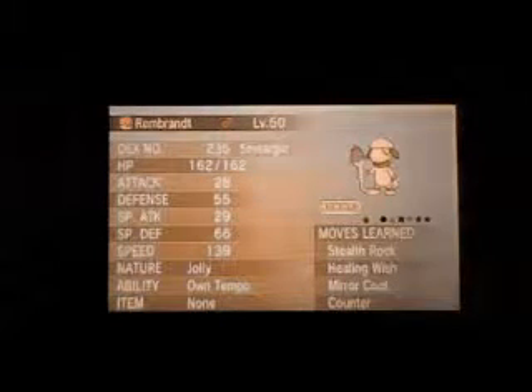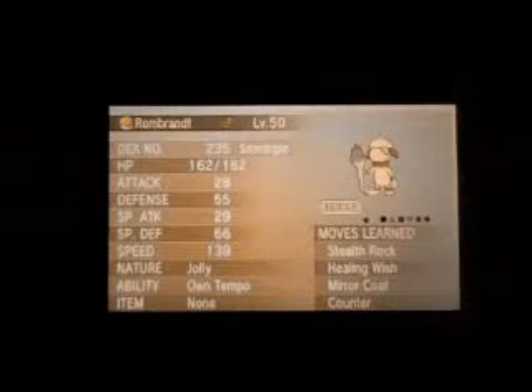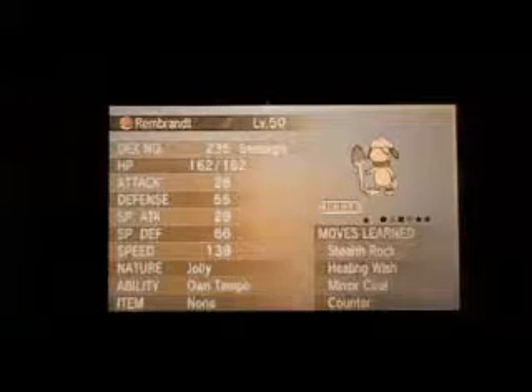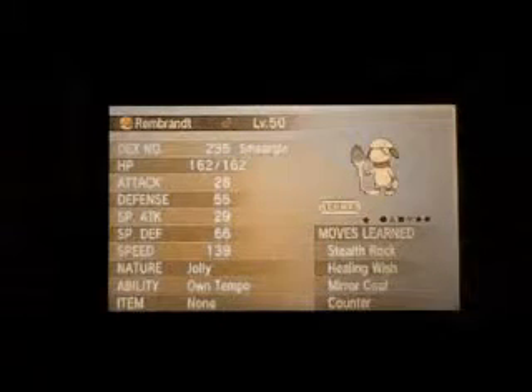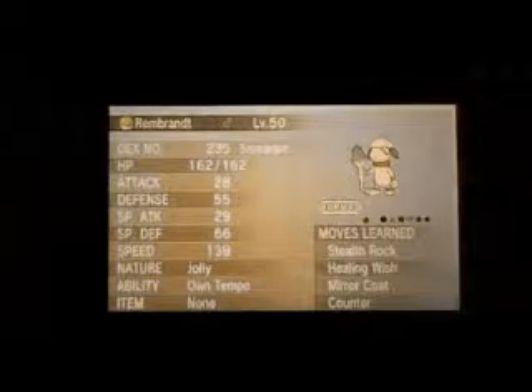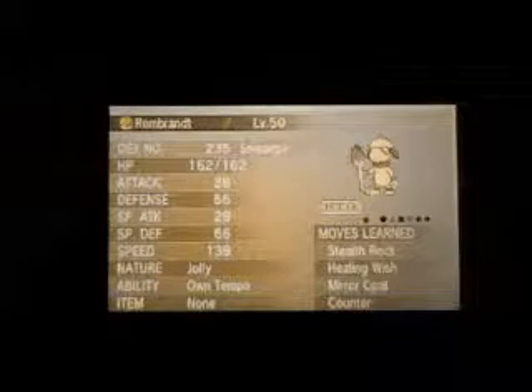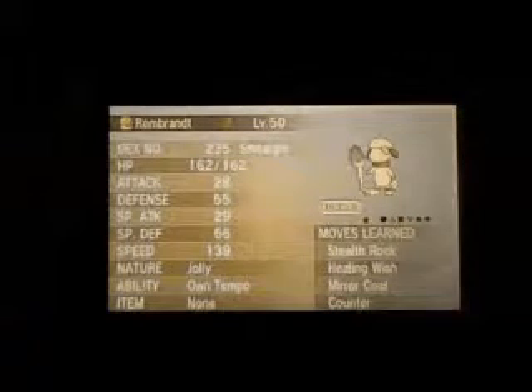I'll go with the Jolly Nature because that's all it's got is some HP and speed. And even its speed is not that great and its HP is not that great either, but at least it can take maybe a not very effective hit. Run the Focus Sash on this one — I forgot to give it the item — but run the Focus Sash on it.